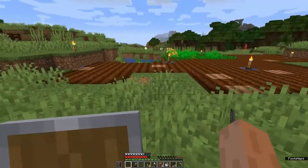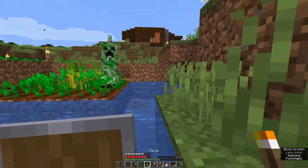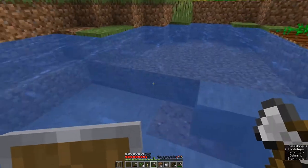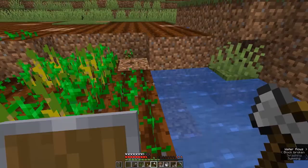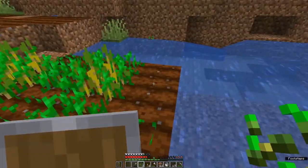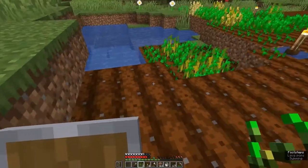A creeper has found us. That's not good, and we threw our sword on accident. One of the tricks with a creeper is that if they are in the water when they explode, they won't actually do damage to the landscape. Fortunately he didn't destroy any land we had crops planted in, but he did unfortunately destroy a couple of crops. We'll go ahead and take the wheat seeds from those and replant them.